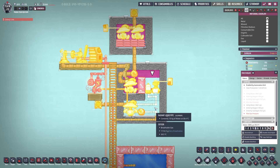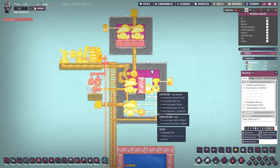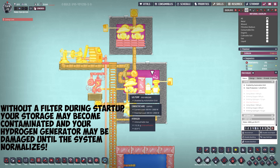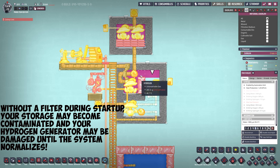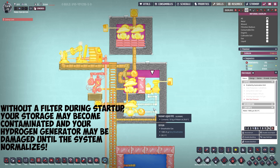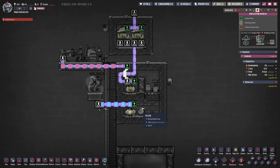Looking at the overlay, the very light hydrogen comes out of the electrolyzer, rises to the top, and fills the left side — there's only one way in, so the lighter hydrogen fills that area and the oxygen goes into the other chamber.